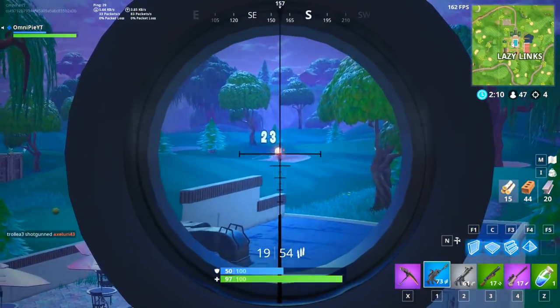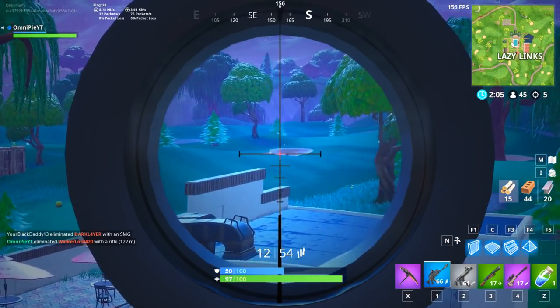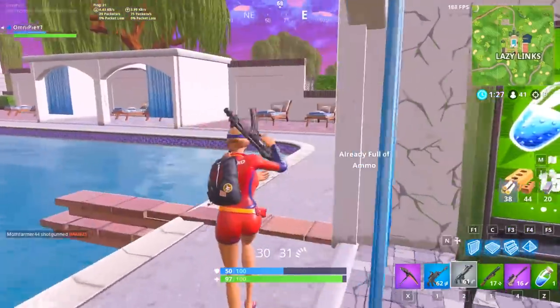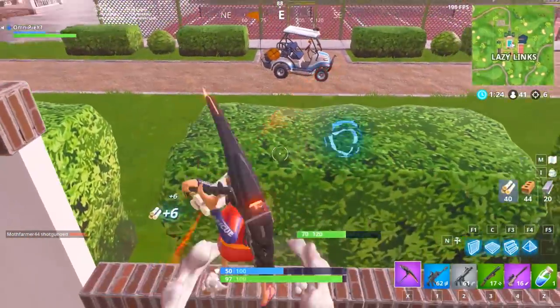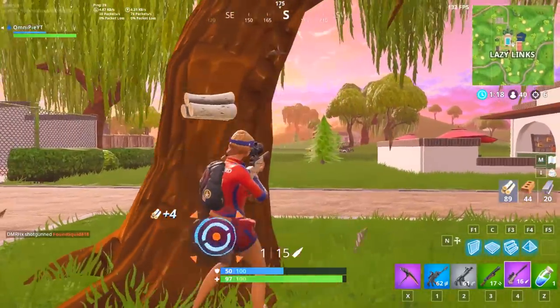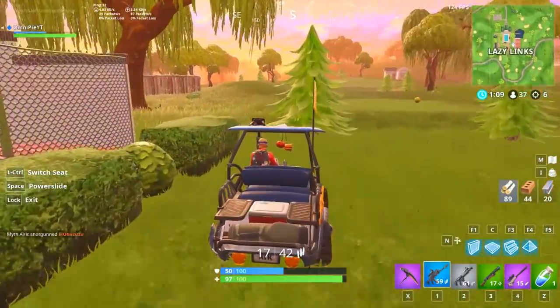This is a perfect example of why the scoped AR is way better than the gray AR. If I didn't have the scoped AR here and had the gray AR instead, I would miss probably every single shot from this range. I love landing at Lazy Links when I'm going for high kills because a lot of people land here, there's a lot of materials around, and after you finish killing everyone there's an ATK. So when you see a guy running away, you can just hop into your ATK and chase right after them.